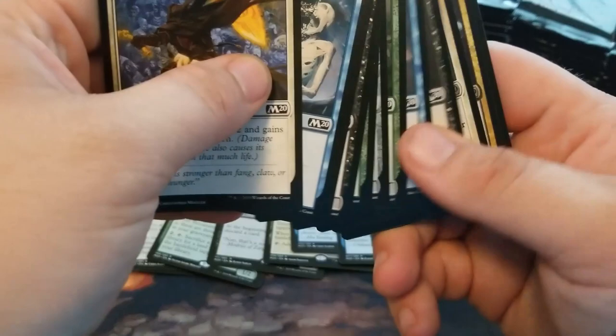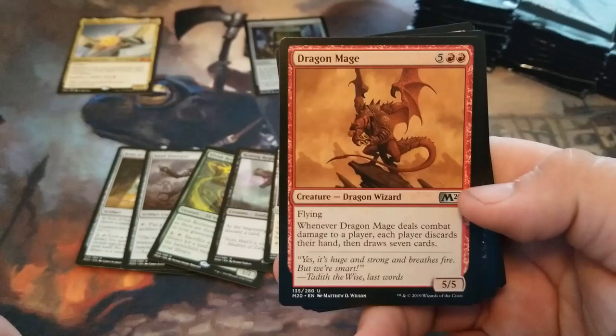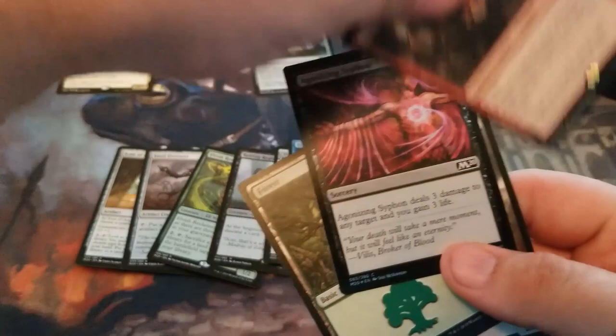Herald of the Sun. Tomb Bound Lich. Dragon Mage. And we have Dracuseth, Maw of Flames — another Mythic. With an Agonizing Siphon Foil.